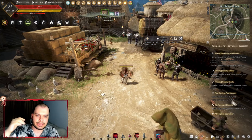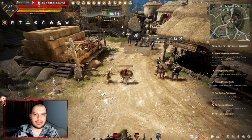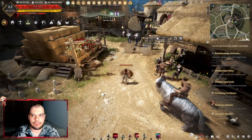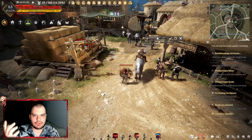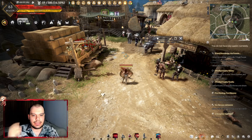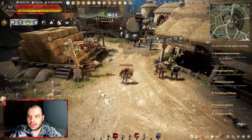You can check your contribution points above your HP bar, to the right side of your energy. It has a symbol that looks like an upside-down pincer. Right now for me it says 59 on the left, which is the amount of contribution I have available, and 386 on the right, which is my total contribution.